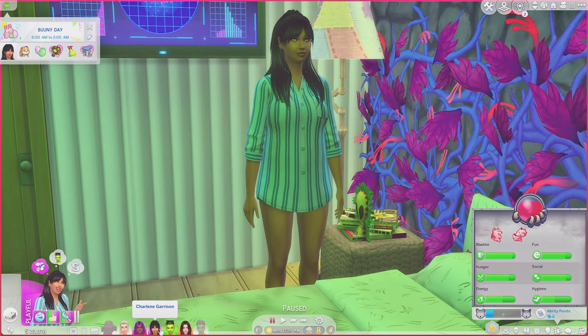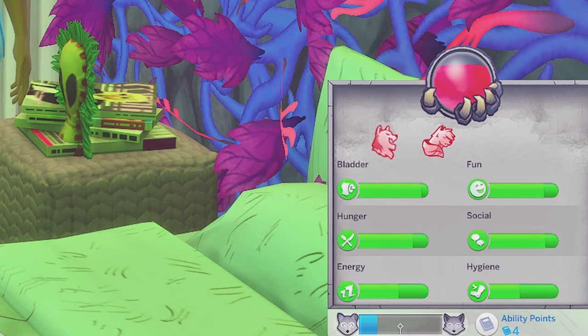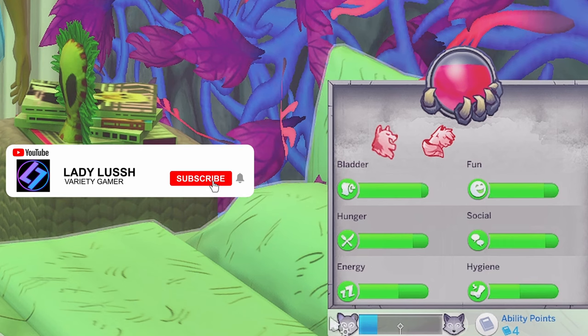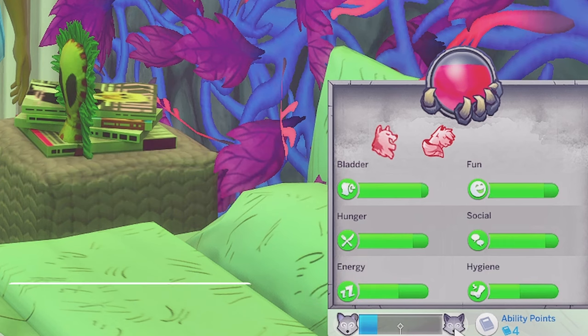Hi guys, Lady Lush here and welcome back to the channel. Today we've got another super quick video — it's a tutorial on how to use cheats to rank up your ability points as a werewolf.